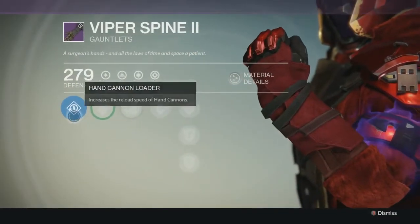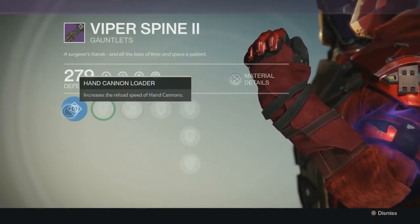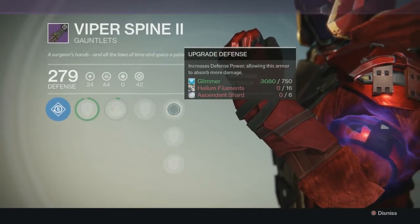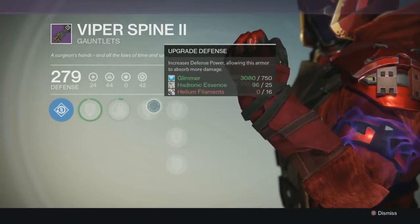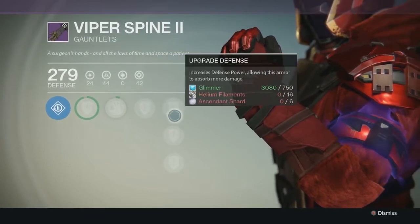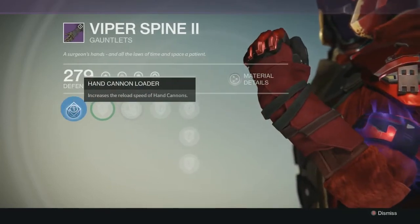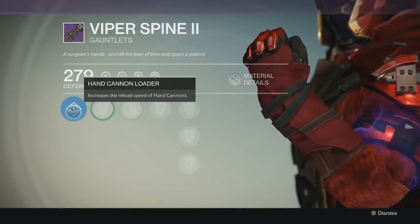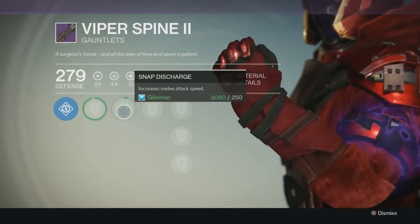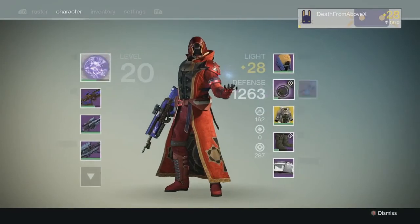Let's take a look at the abilities. Hand cannon loader — I turned in some bounties so I upgraded this a little bit. It's got the five legendary defense upgrades, they all take ascendant shards, and I actually have a few of those so I can do some upgrading. Five defense upgrades give you hand cannon loader, which increases the reload speed of hand cannons. I'm really into hand cannons lately so I really like this. Snap discharge increases your melee attack speed — those are the two perks for these legendary gauntlets.